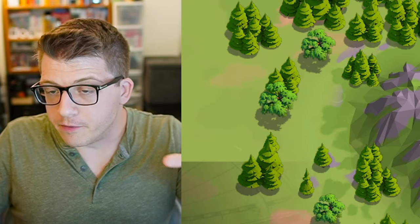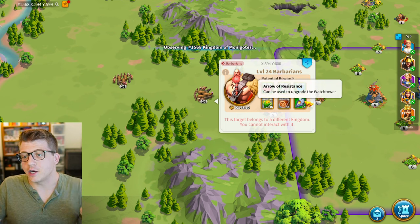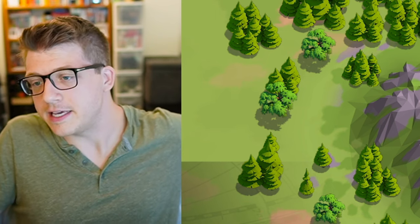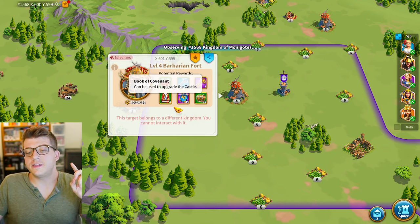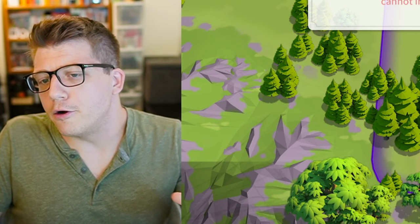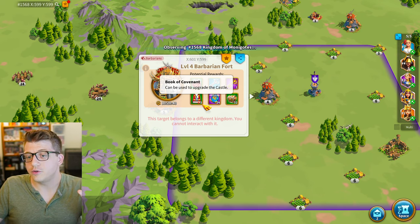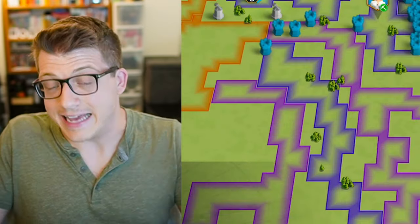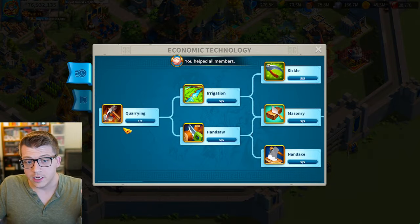Beyond leveling commanders, killing barbarians also gives you arrows of resistance, which you need to upgrade your watchtower — a building you'll need to max to reach the end game. Doing forts gives you books of covenant, which is basically the only major way to get them. You'll need thousands of books of covenant to max out your castle, and maxing your castle is critical — you need it to get your City Hall to level 25 and unlock tier 5 units in your Academy.